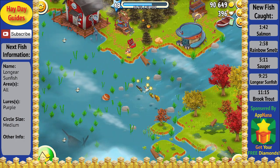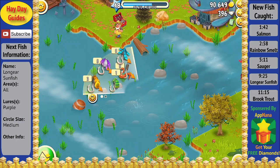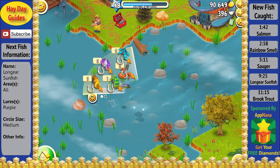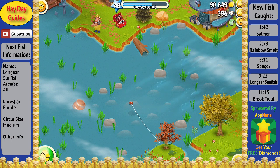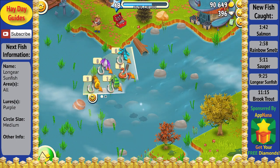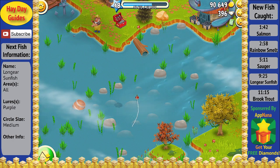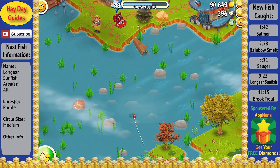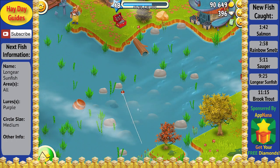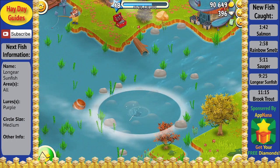As I speed the video back up here, I'm going to go ahead and try once again to catch the final fish that I need with the green lure, which is the brook trout. Since the brook trout is only found in area 8 and has a small circle, it's definitely one of the more rare fish. As you'll see, I will continually drop my lures since even getting a small circle in this area can sometimes be a real big pain.